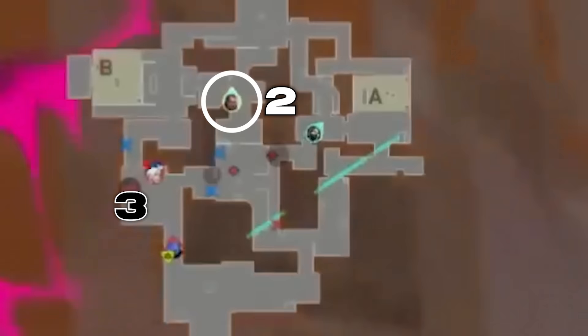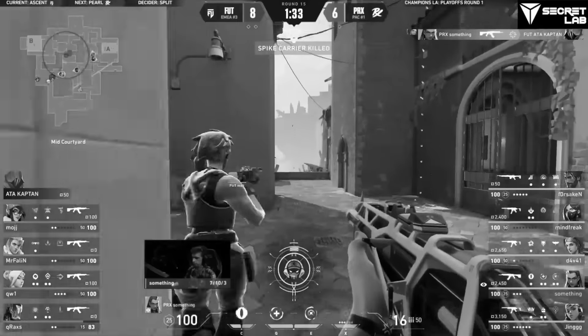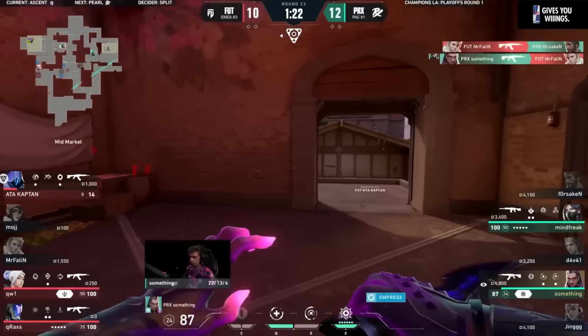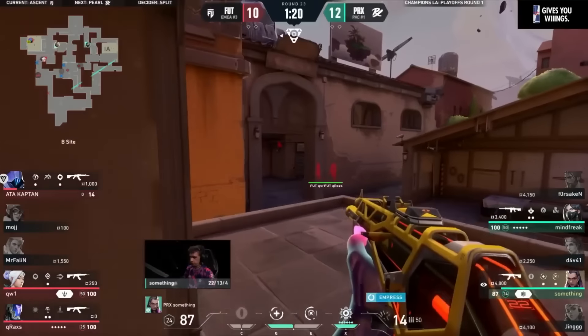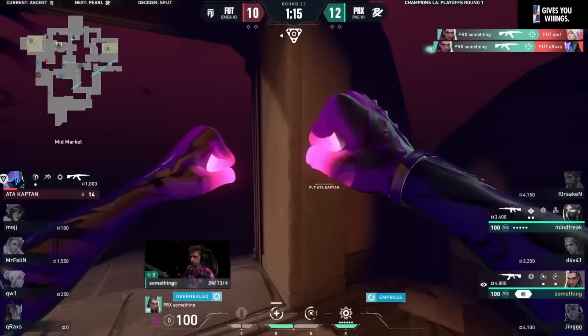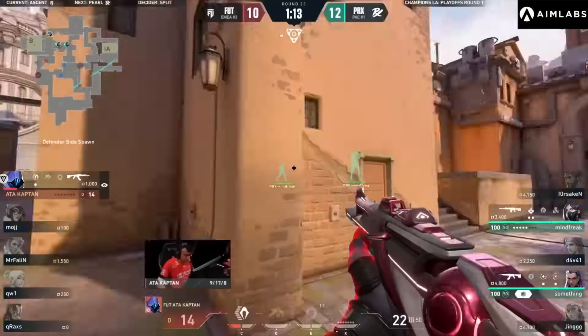They're up a player, but Something has the read. He knows FUT have learned from before and are now headed towards B. But Something pops his Empress and beats them there. As the spike is getting planted at B — Something just holds it down! Finds himself a third of the round and might be looking for a fourth.